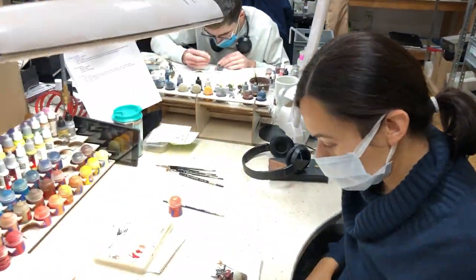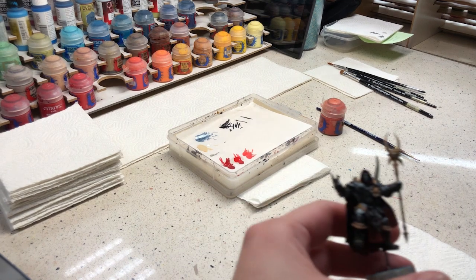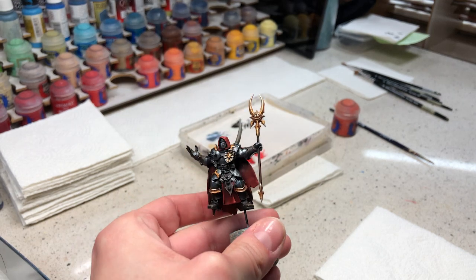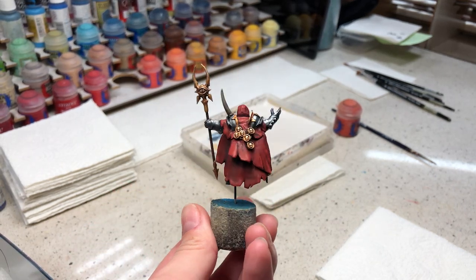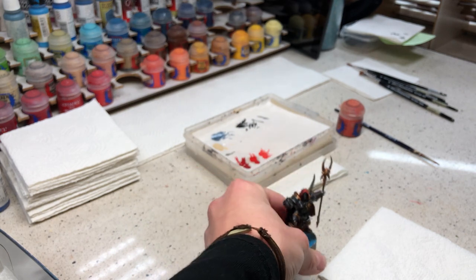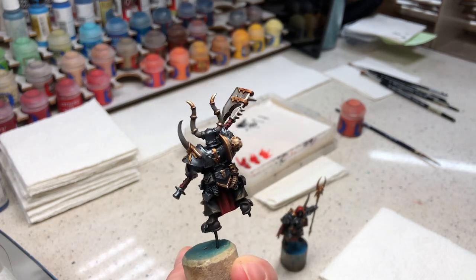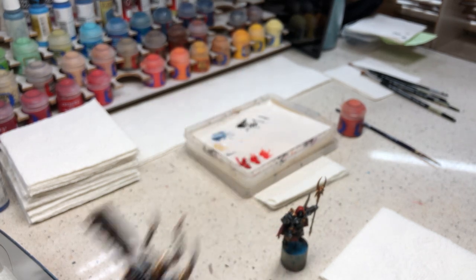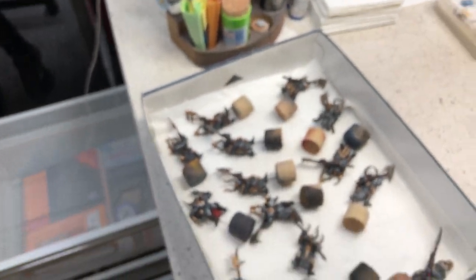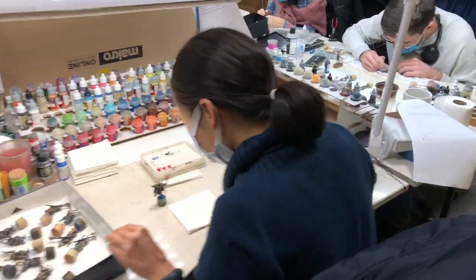Hey, Milena! What you got? These Space Marine arms are level 4. I'm painting them with Lukasz. This one is pretty much finished — they are metal, pretty heavy. I like the shading and grading. And here is some more — part of the set. Thank you, Milena.